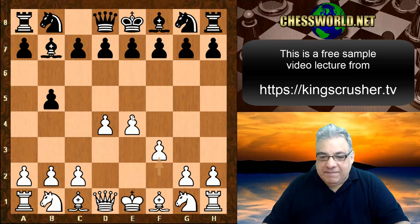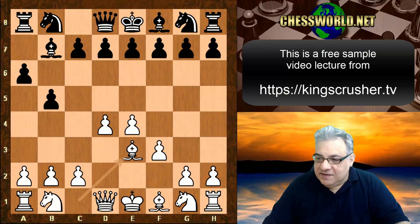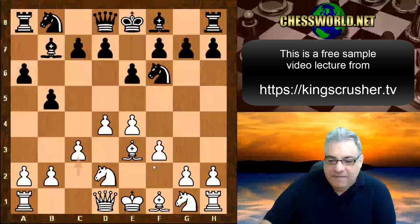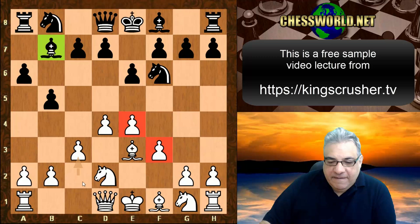We see f3 blunting that Bishop, a6, Bishop e3, e6, Knight d2 — and we reach a kind of fantasy configuration which does have great practical value. This part of the pawn structure blunts that fianchetto Bishop. The aspect with c3 means that white is prepared — sometimes if b4, c4 — so that's a kind of prophylaxis.